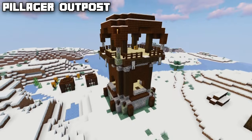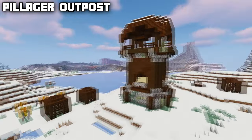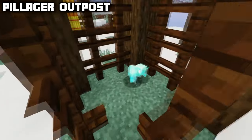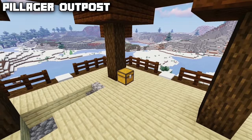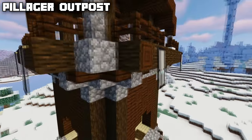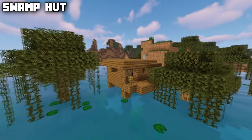Staying on the topic of pillagers, there is also the pillager outpost structure, which contains a main tower and some side structures that can contain either allays or iron golems. The pillager outpost itself has a chest at the very top which can contain items like crossbows or armor trims, and there are also ominous banners hanging from the sides.